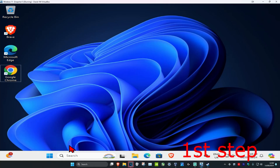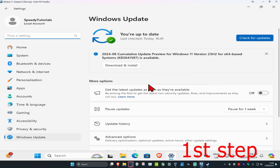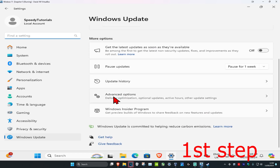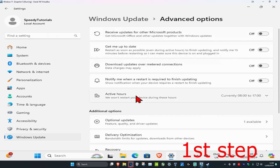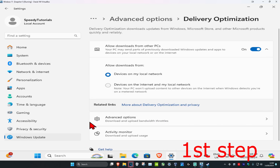For the first step, head over to search and type in 'Check for Updates' and click on it. Once you run this, scroll down and click on Advanced Options, then scroll down again and click on Delivery Optimization. Turn off 'Allow downloads from other PCs' — make sure this has been turned off.